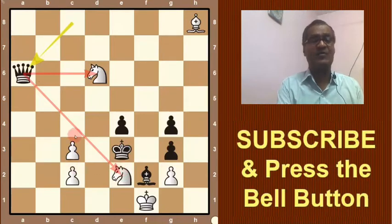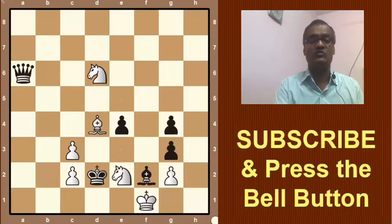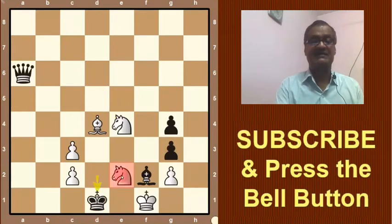Here c4 is not possible, then this knight will be lost. White can try bishop e5 check, then king will go to d2, and the knight is threatened. If knight to e4 check, let's say king will go to d1, threatening this knight.